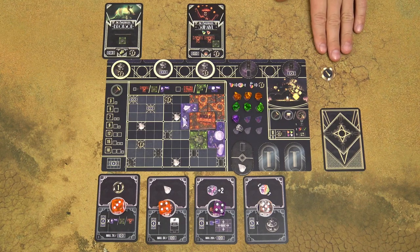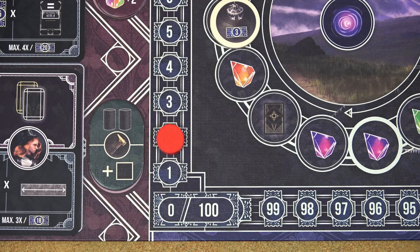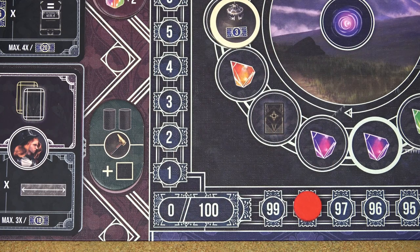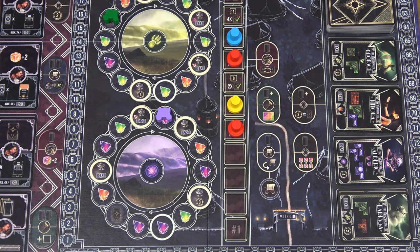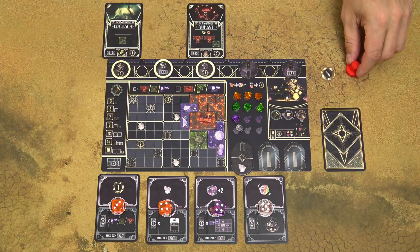If you don't have enough coins, you lose 1 point for each missing coin in the first round, 2 points for each missing coin in the second round, and 3 points for each missing coin in the third round. If necessary, you can move your marker below the zero space. Then each player who has both heads on the performance track takes the one which is the lowest and returns it back to their player area.